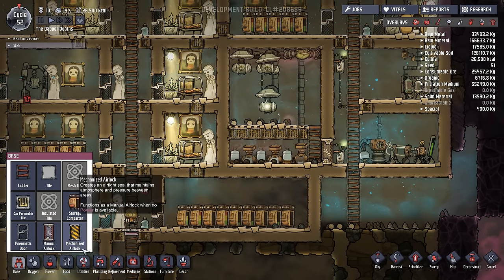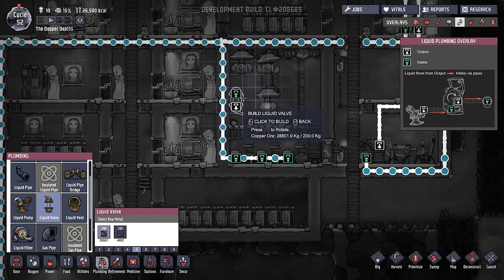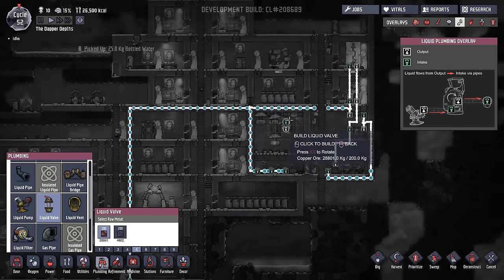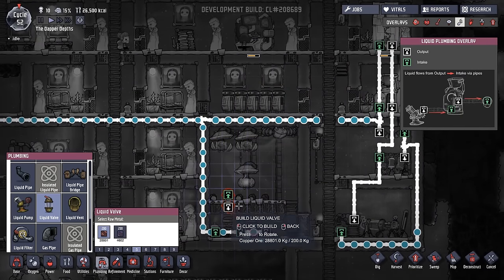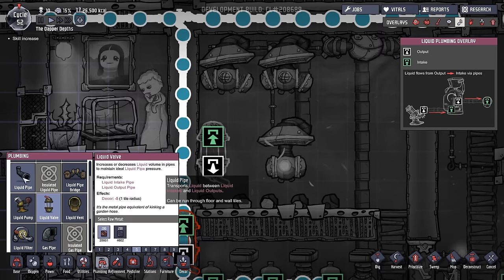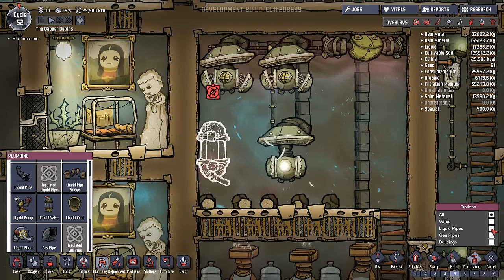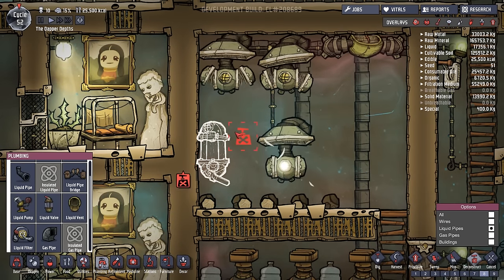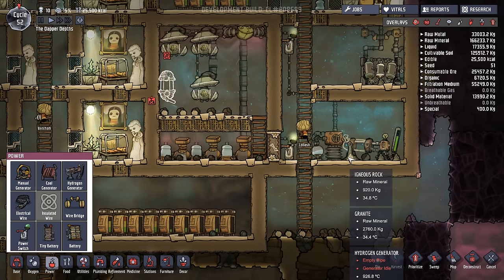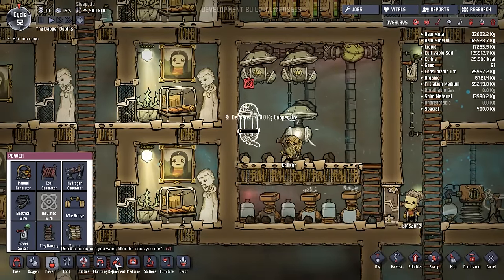Let's start with the liquid valves. We want a liquid valve with the input up here and the output going straight down. I don't know if these suffer the same branching issue as other components, so we'll just have to hope this will work. Let's put that in there — that can be made out of copper. Then we want a liquid pipe made out of sandstone going across. First, let's deconstruct this liquid pipe here on priority eight. It does not require power — that's actually really good.